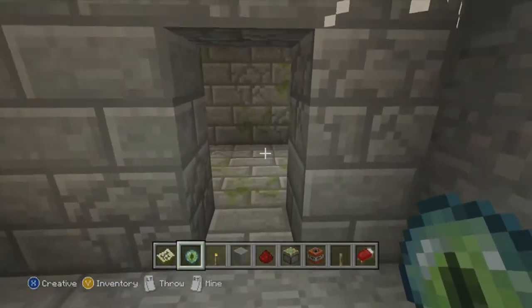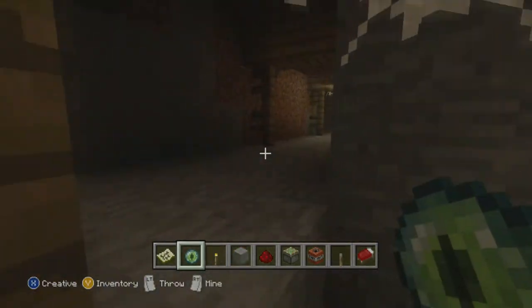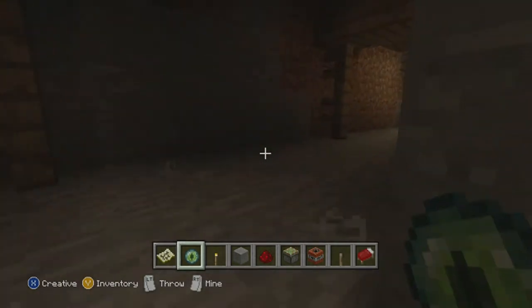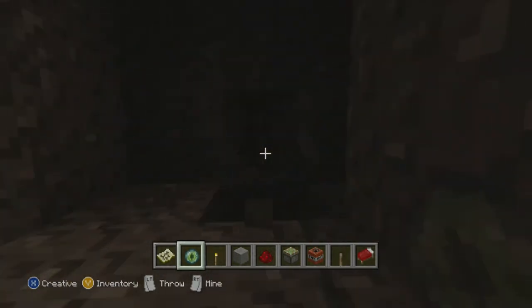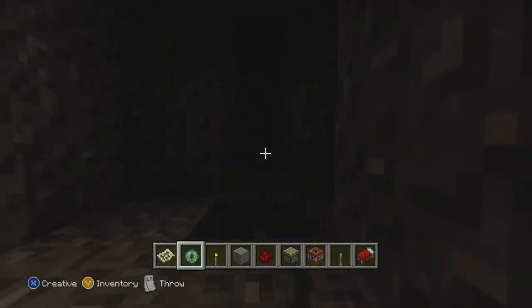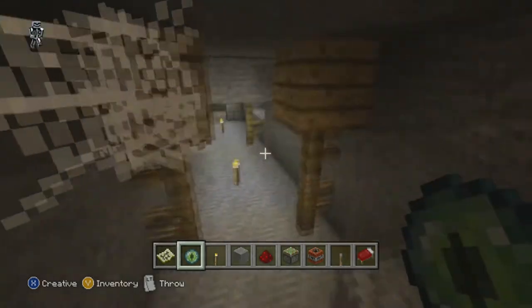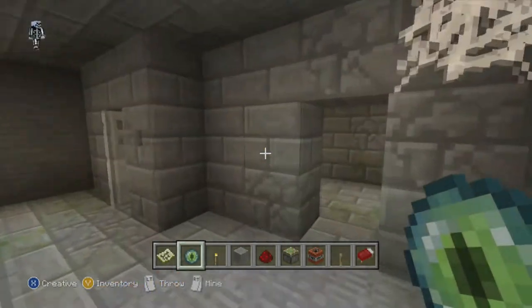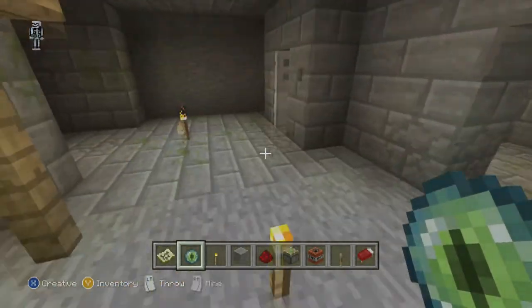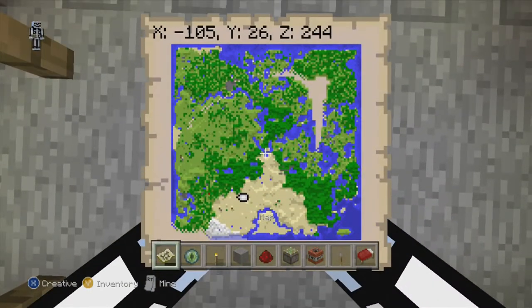So I'll drop right in there and not make you wait any longer. You get in here and yep, it's the stronghold as always - but it's not just the stronghold, it's also a mineshaft. It always leads to a ton of crazy adventure when you have a stronghold and mineshaft all built together. You can see it keeps going and it's going to give you a lot to do.